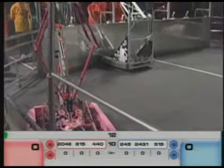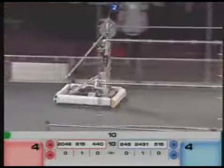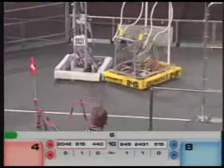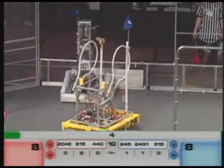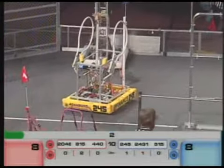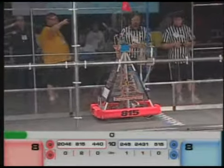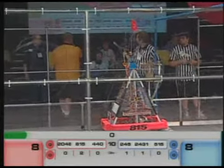Now we're in the hybrid mode. 8-15, 24-31, and 2-45 all score for their alliances. 8-15 gets 30 across two lines. They're trying to get that third before time expires — they just fell short. Very good hybrid mode.